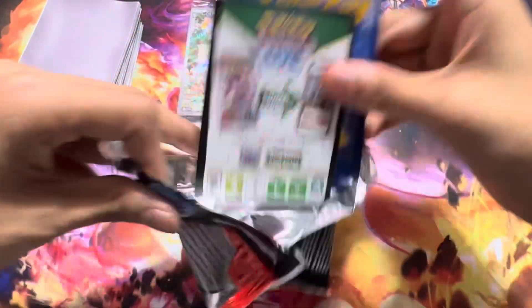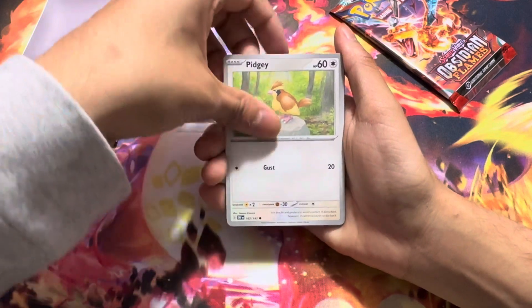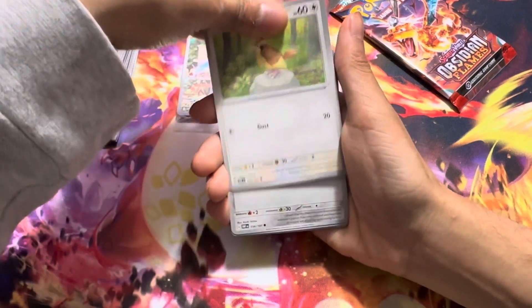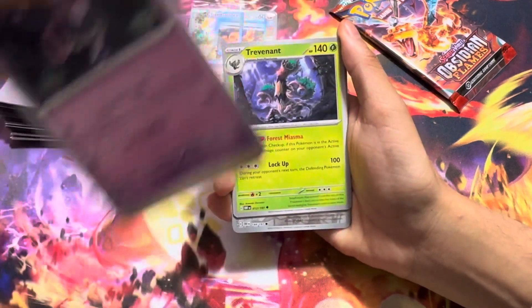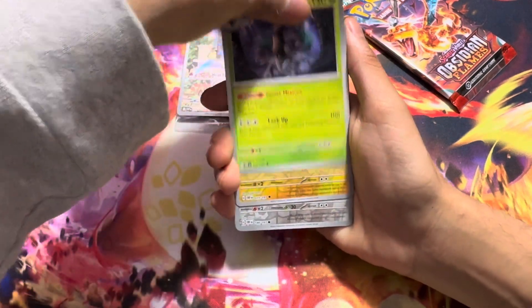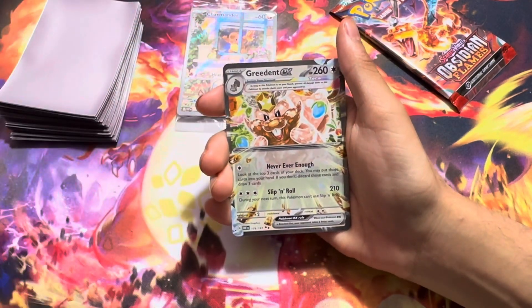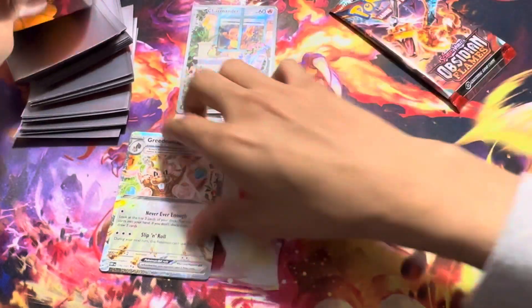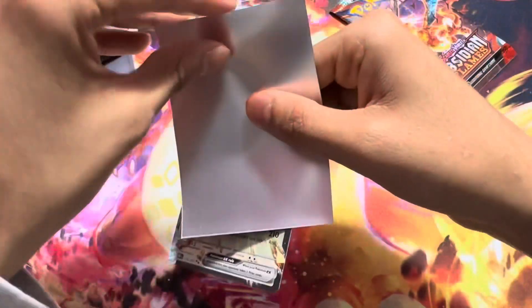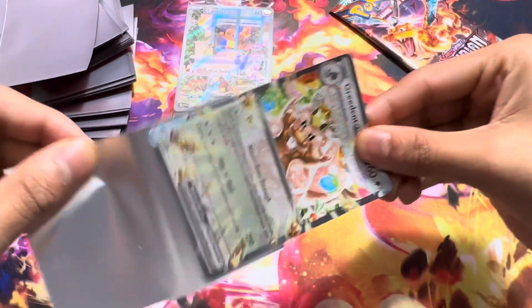This is the second to last pack — come on, we gotta hit something here. Pidgey, something behind the Pidgey but it doesn't matter, Boomer, Grumpig — we're skipping cards at this point — Full Tide, Bronzer. Oh! We got a Greedent EX! What a pull, guys. Perfect — that's exactly what I wanted. We got one hit out of eight so far.